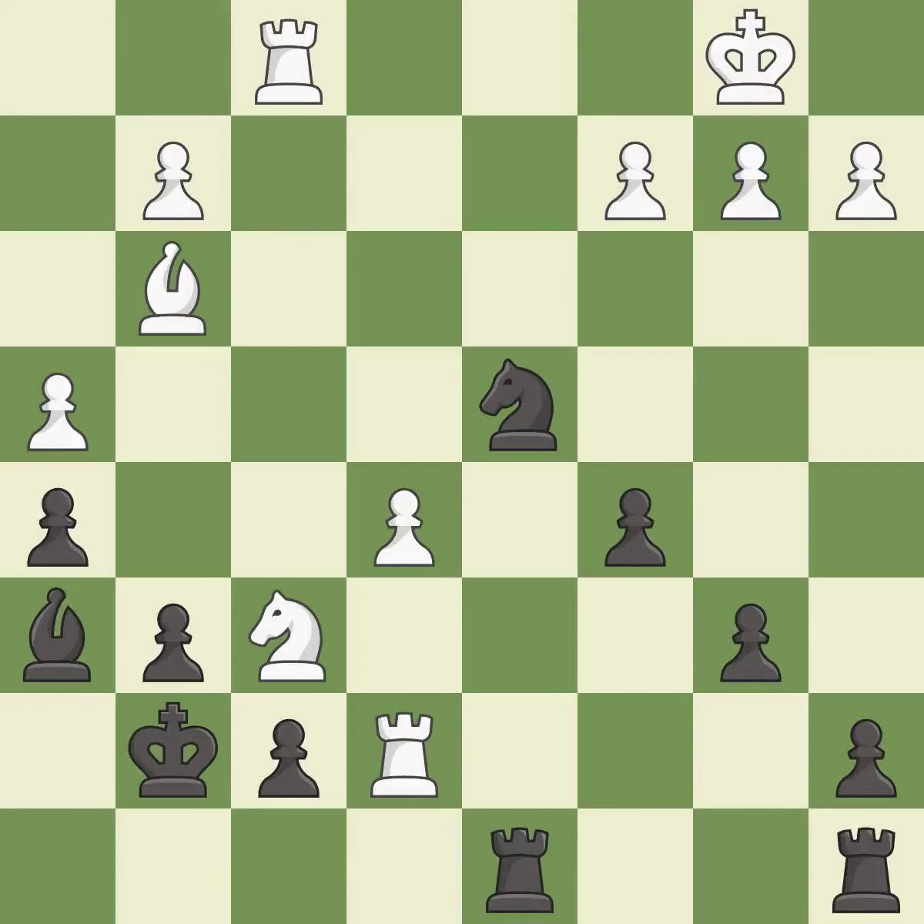This threatens to fork pieces. This allows the opponent to reveal an attack on a pawn — it is a mistake. This exposes an attack, threatening a pawn. This threatens to force eventual checkmate.